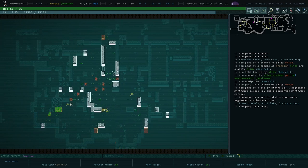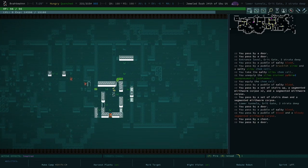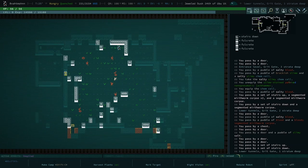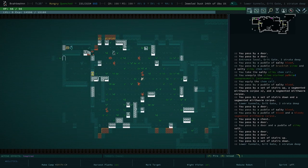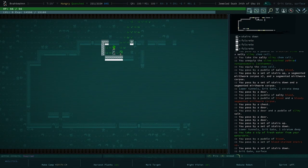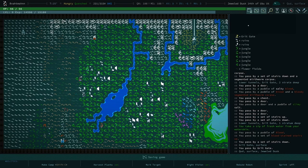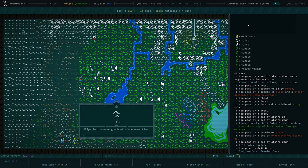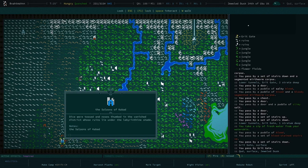By the way, you can always tell how deep you are - if you look at the top right corner it'll tell you how deep you are. This is one level before the overworld level. Alright, so the one to the south is bad. We didn't do this one in the jungle - what was that one? That was the Saloons of Kabad.